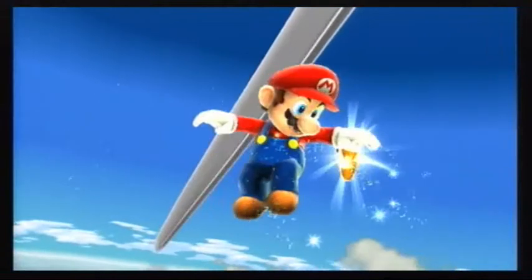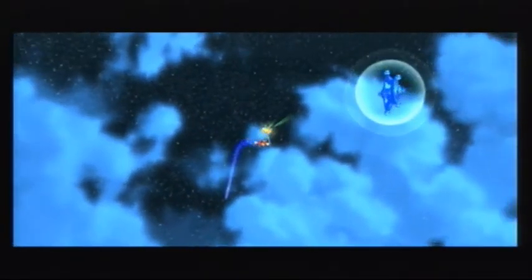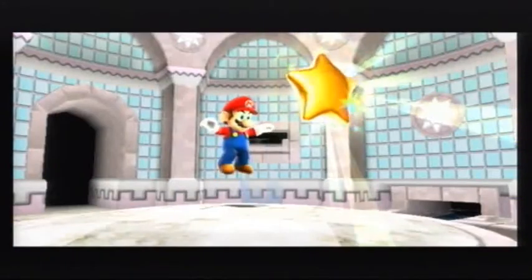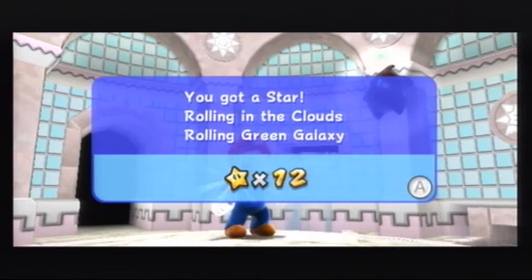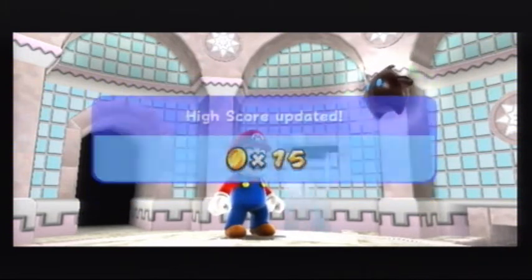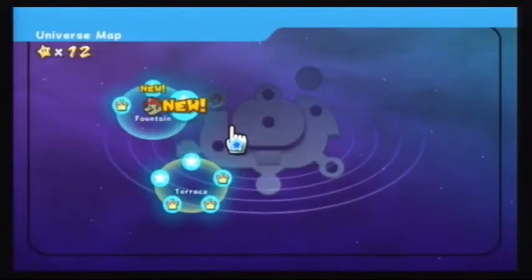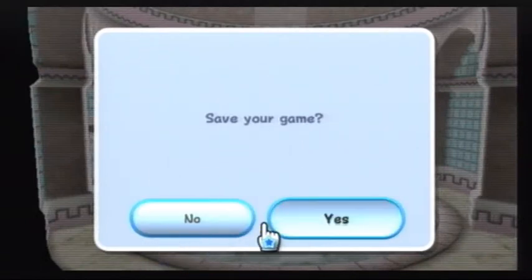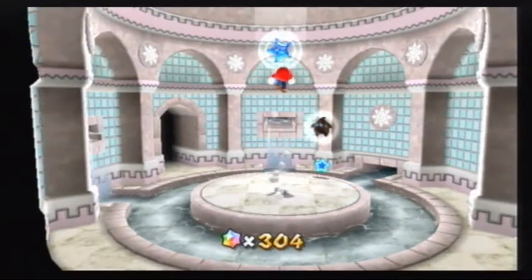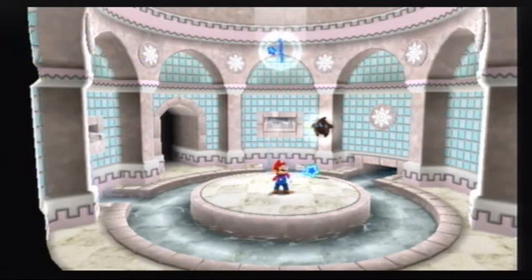An epic flag jump in front of the windmill thingy. That was weird. Twelve stars! Not bad. We discovered another new galaxy inside the fountain, so now we got two galaxies to explore next time. Thank you all for watching and I hope you join next time when we take on more galaxies in the fountain. Alright all, bye!